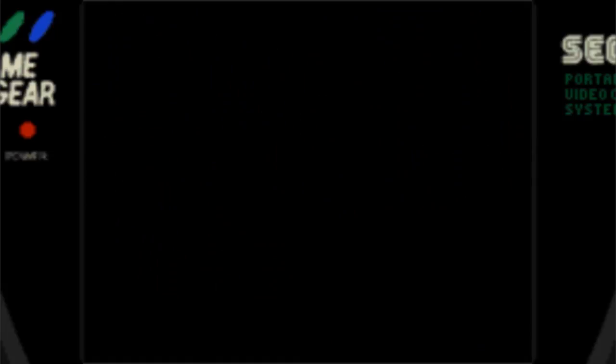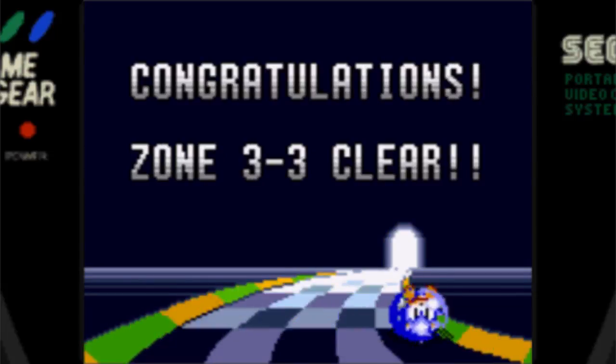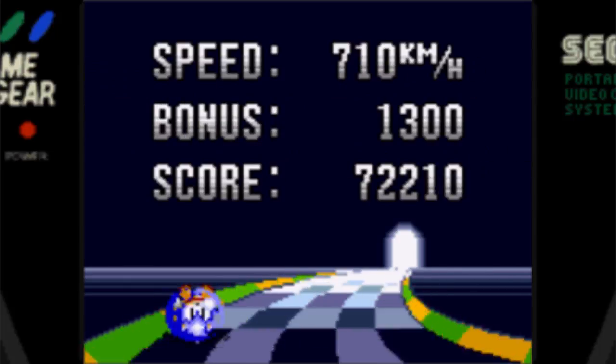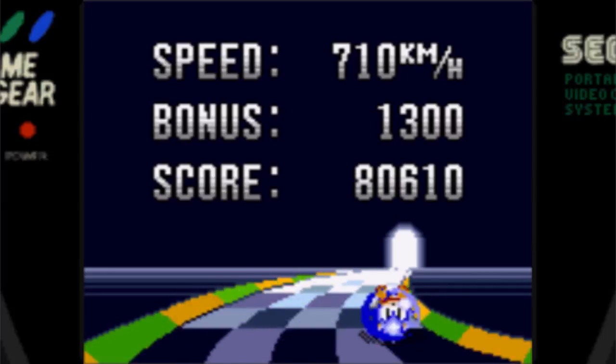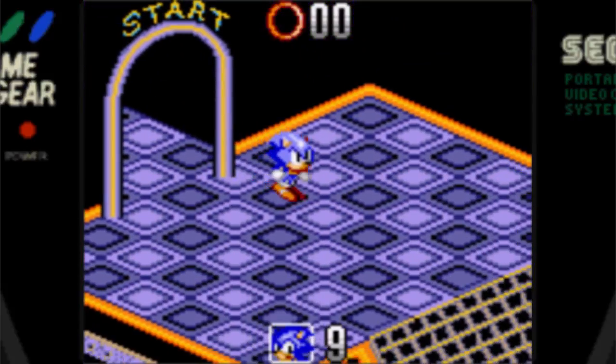And with that we're done with 3-3, which means we're on to the boss stage! This is probably the easiest boss in the game. I love that little victory jingle. The speed bonus on the score screen is essentially your time bonus, so the faster you go through, the higher it is.